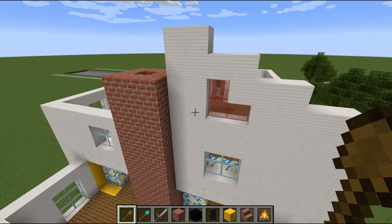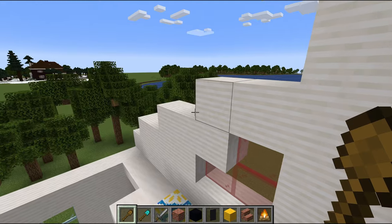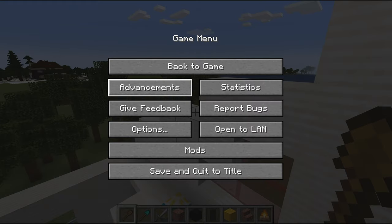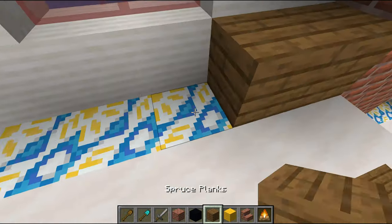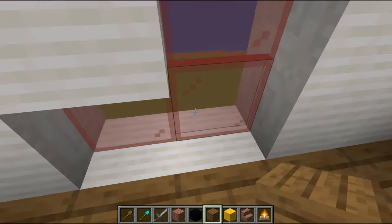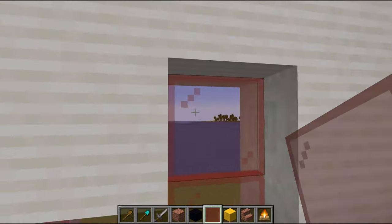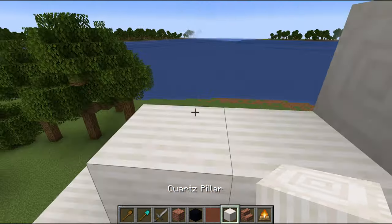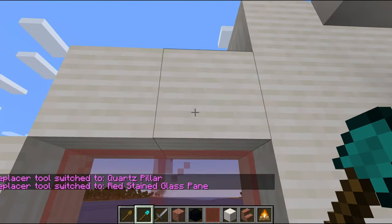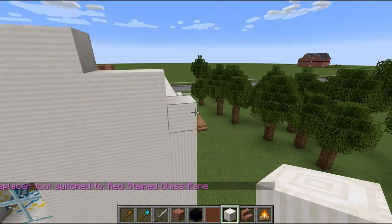First things first, we're going to fix the roof because looking at it now, that is not correct whatsoever. For those who don't know, this is the look we're going for - it's a very steep roof and I did not take that into account. I'm also thinking I'm going to use red glass panes instead of normal clear ones because it's supposed to look evil.